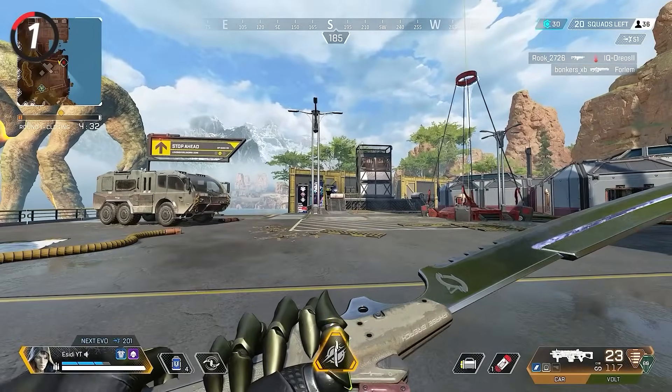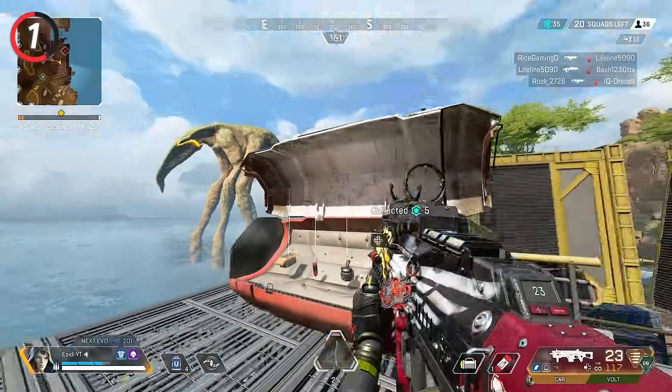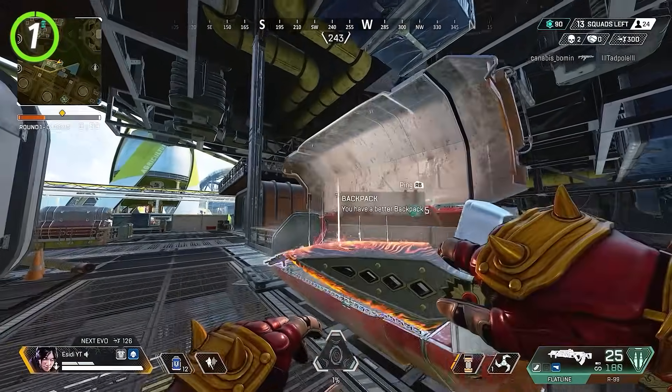Our first tip lets you destroy Ash's portal. All you have to do is place the portal above a supply bin, then when you open it up, the portal will disappear. This also works with Wraith's portal and can be an easy way to escape from enemies without them following you.